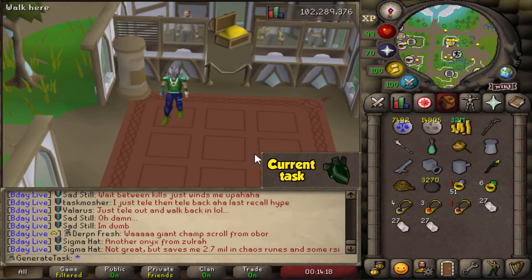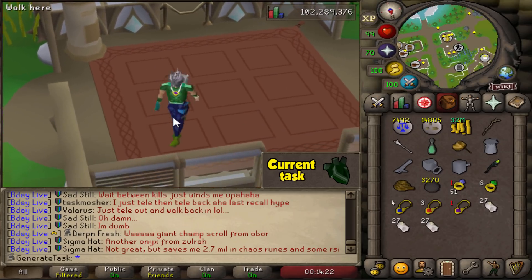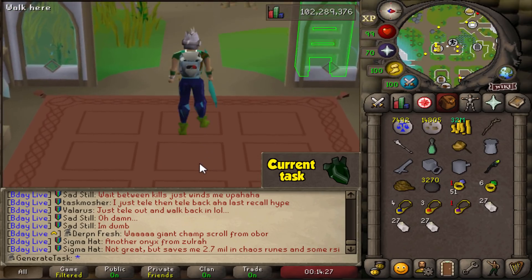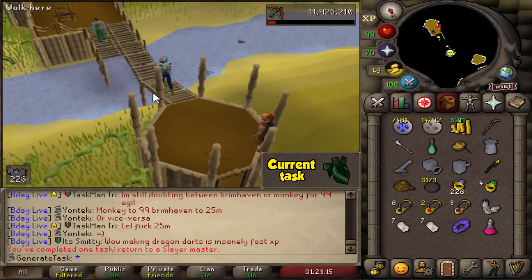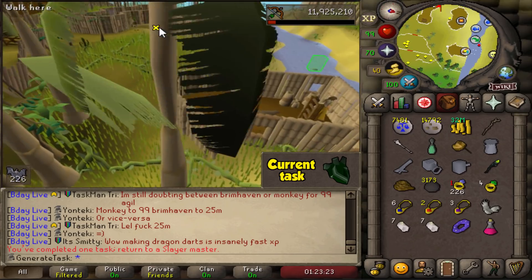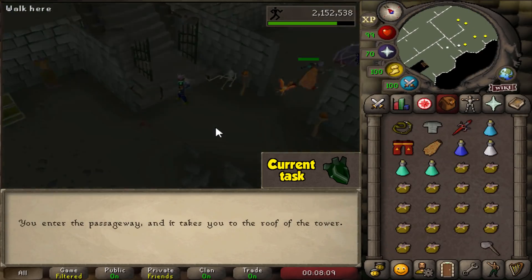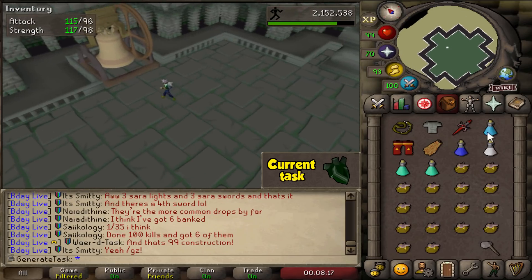First things first, we need to get a gargoyle Slayer task again to start killing the Grotesque Guardians, so we're gonna do some task skipping. Hopefully we don't have to spend too much time getting the task. We finally got the gargoyles task — 226 of them — so we are ready to go to the Grotesque Guardians. I think I might need to get some more supplies first and figure out the fight, but we'll just send it. We'll learn along the way.